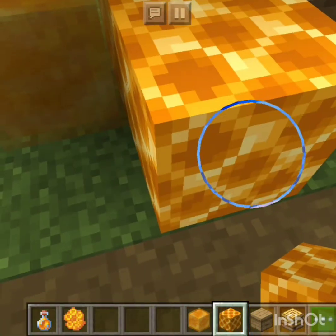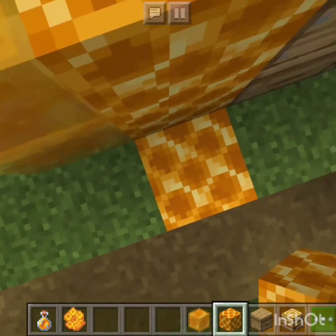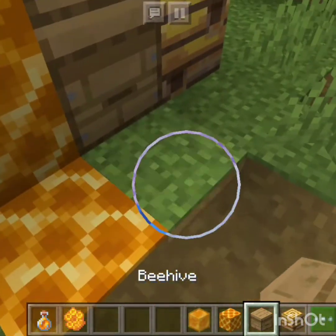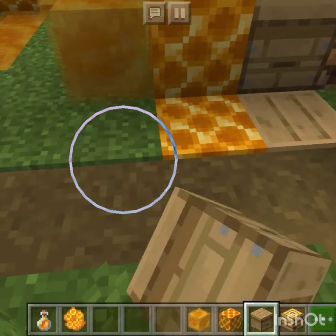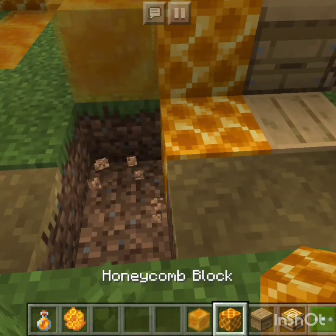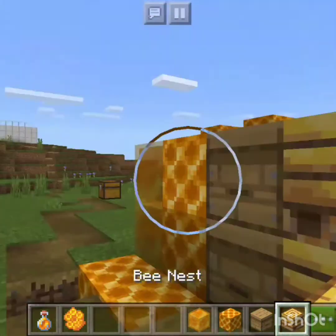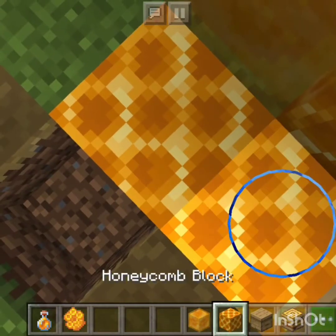I don't know exactly what the honeycomb block does — like it doesn't give you a jump boost or anything — but it's really cool. If any of you make big adventure maps and you want to make the inside of a beehive, the honeycomb block would be perfect for that.